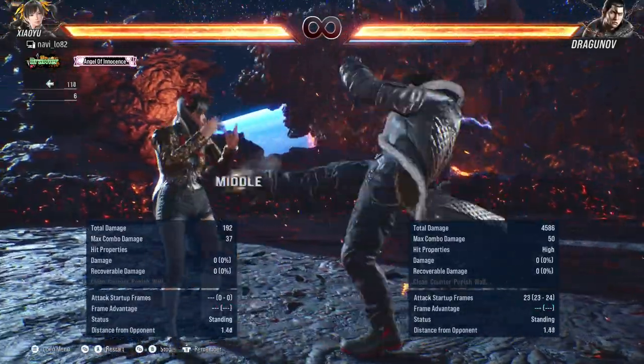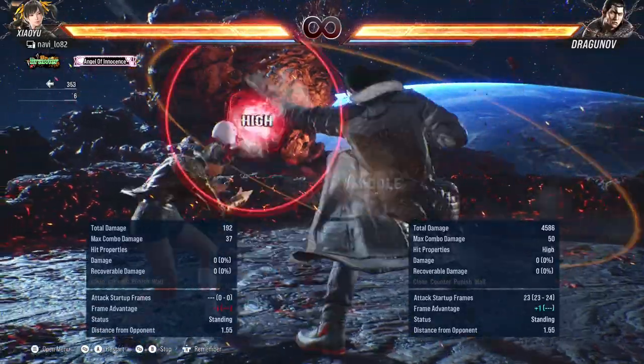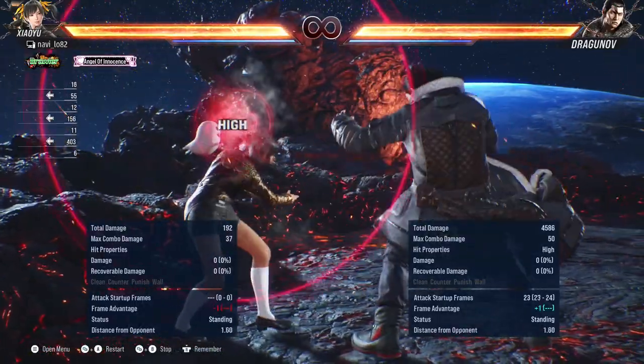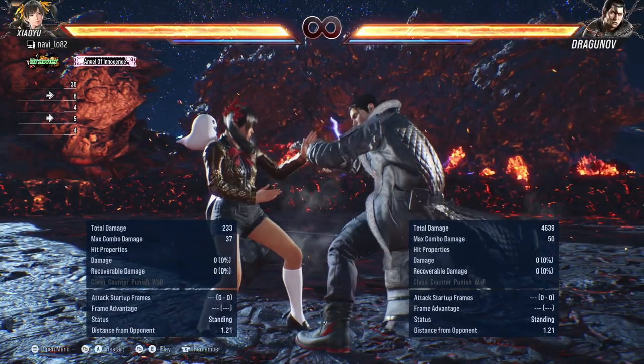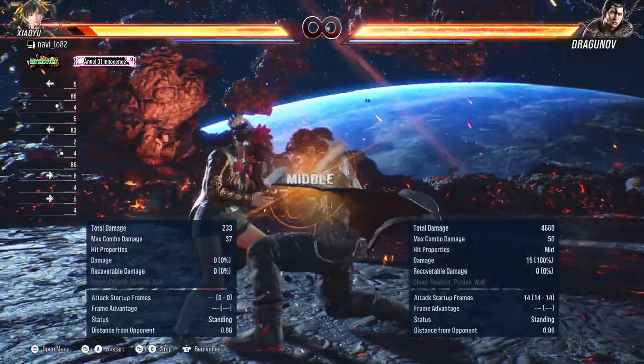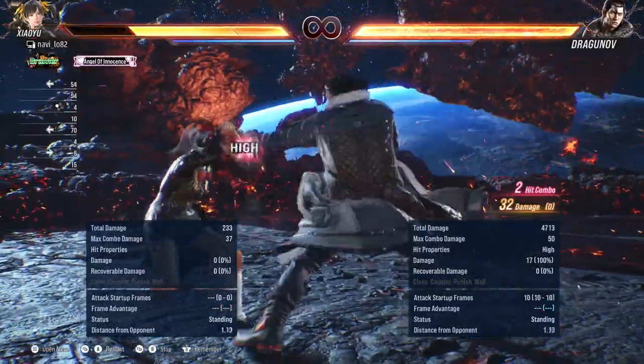On block I'm on minus 1, which isn't very much, but Dragunov could follow up with an i10 which will beat my i10 if I follow up with an i10 jab. So over here on block, if I respond with a jab, Dragunov's gonna beat it — block, block, jab — Dragunov wins because of the frame advantage.